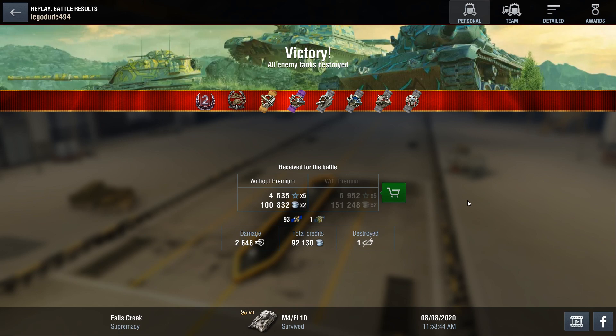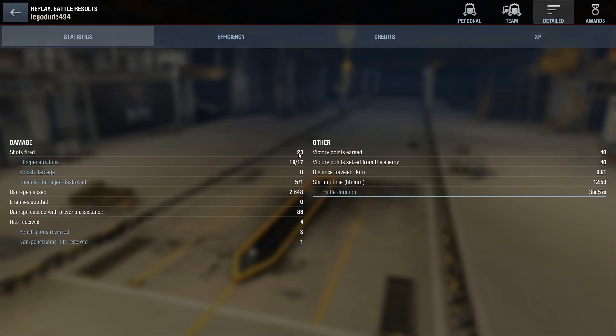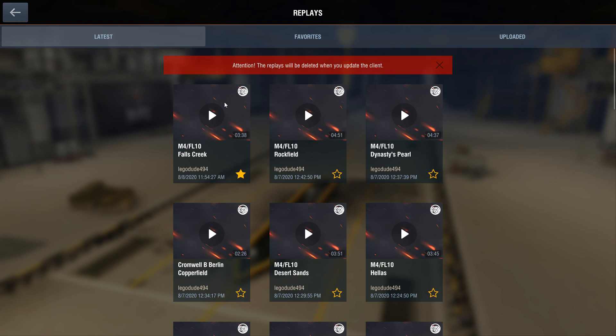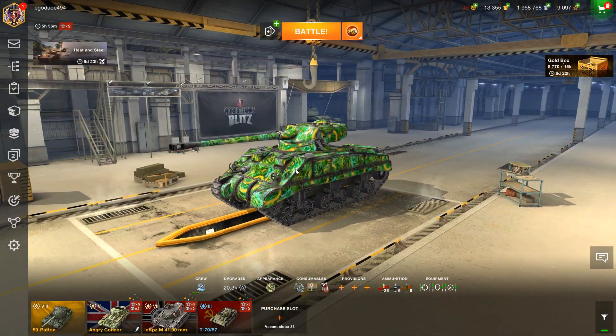That was 2,648 damage dealt, earning a second-class mastery and the Confederate medal. We got 92,000 credits after resupply — I did have a birthday booster on this tank which is why I was playing it. 4,600 XP, top of the team on XP and credits, just above the ARL who got 3 kills — congrats to him. 23 shots fired, 19 hits, 17 pens — not too bad. Overall a very nice game in this great medium tank. Thanks for watching and goodbye!